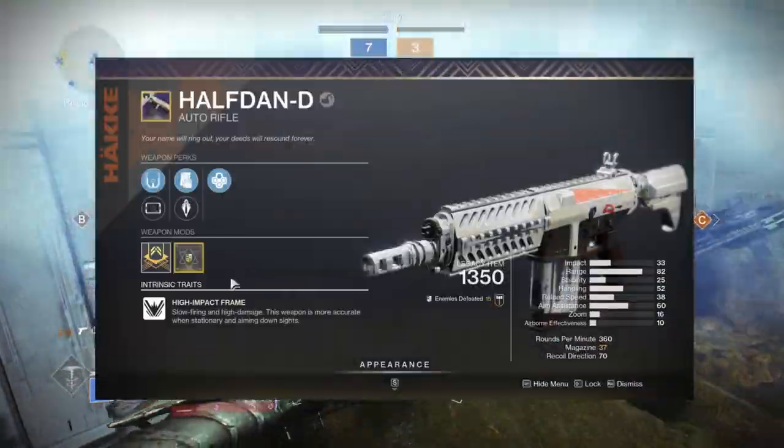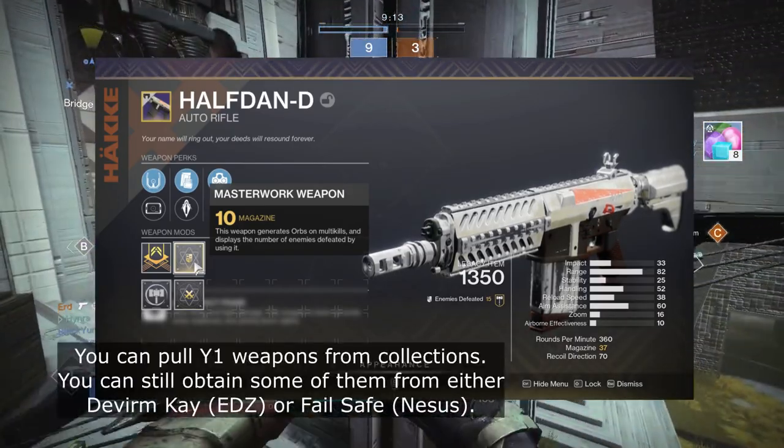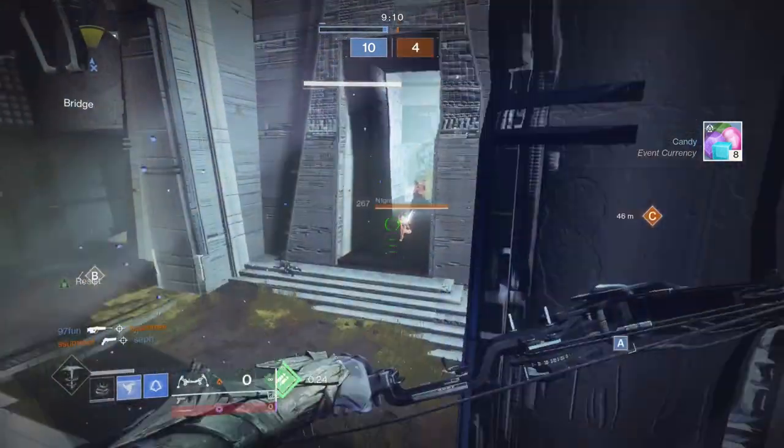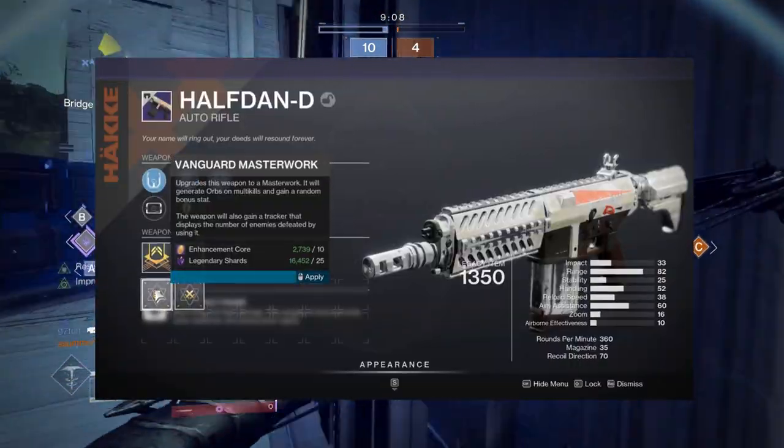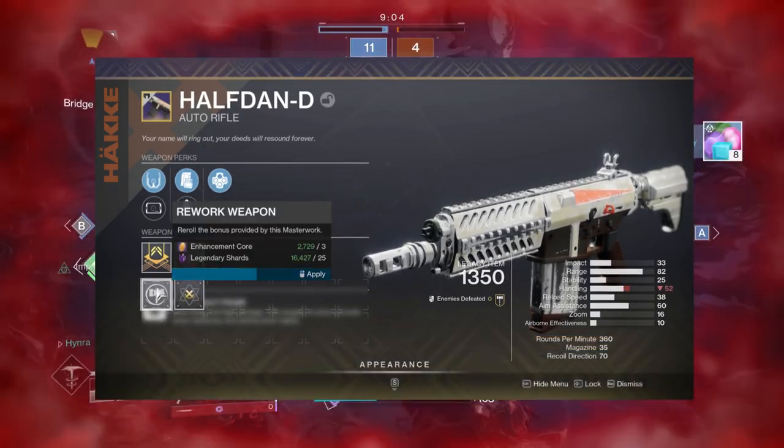Even though this is what's currently available, you can still get weapons with the magazine masterwork, like this auto-rifle that I have. This is a year 1 curated weapon, which has a slightly different masterwork system. Upon upgrading the masterwork, you can get the magazine masterwork at random, but if you don't get it, you have the option to re-roll the masterwork for another chance.